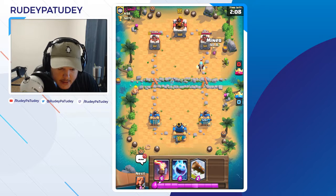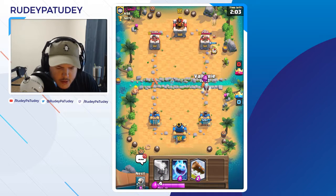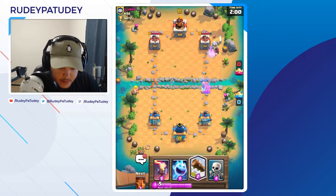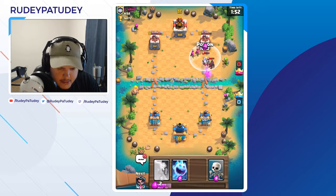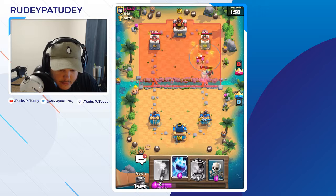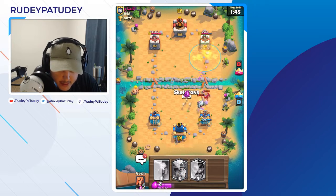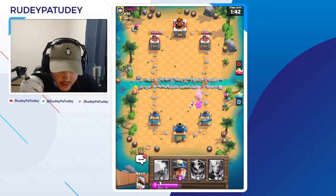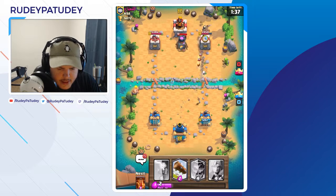I'm going to Miner back here and get ready for the Valkyrie on this Ice Wizard. I'm going to log back both of those just for value. So far he hasn't thrown out anything that really needs to be logged. I need this Royal Ghost to die so he doesn't kill my Skeletons. There we go — I can Miner back there. I wanted at least one of those guys to be wasted, but whatever.